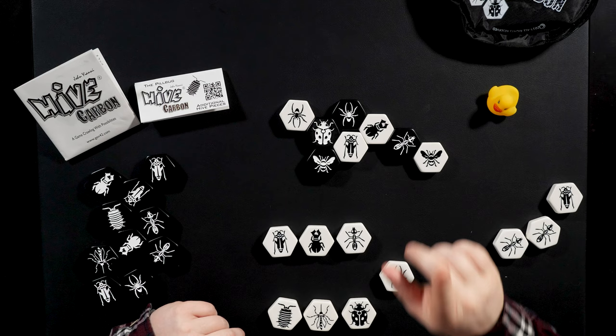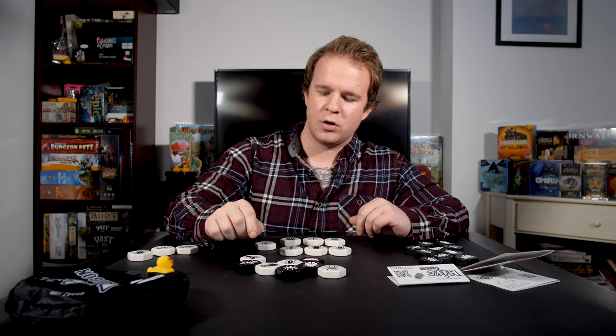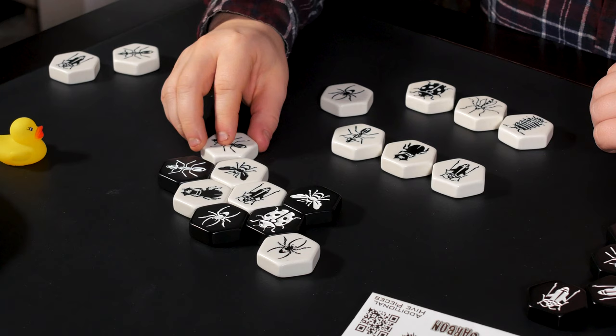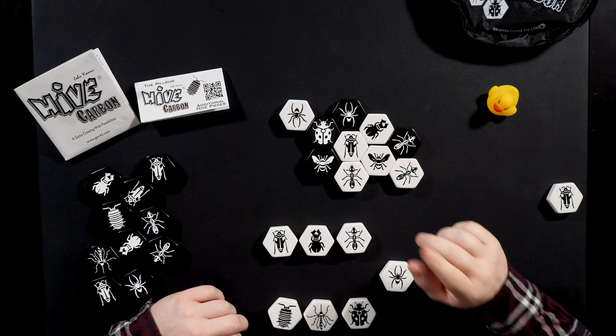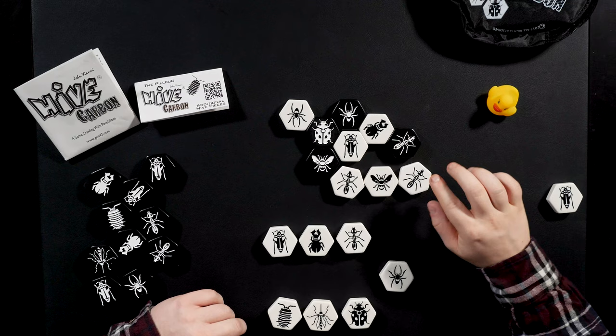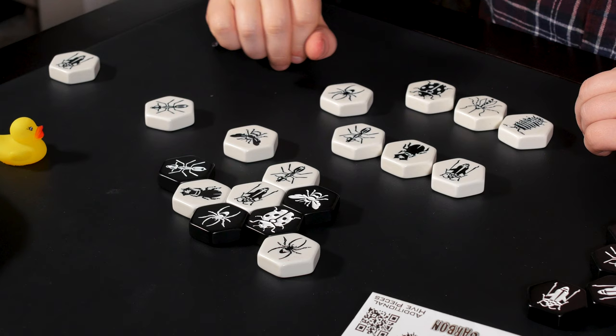I'll start by teaching you the core movement patterns, beginning with the queen bee. The queen bee can always move one space in any direction — she could move around the ant here, or around the ant here, but only ever one space. An important movement mechanic affecting the majority of insects is that if they're trapped, they have to move in a way that allows you to slide their tile pieces in and out of a hole. So if the queen bee was surrounded on five out of her six sides, she wouldn't actually be able to move out of that location. But if she was surrounded on only four sides, she could slide out and slide right back in.